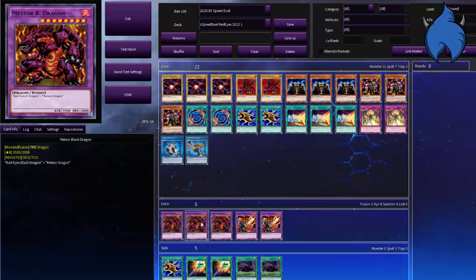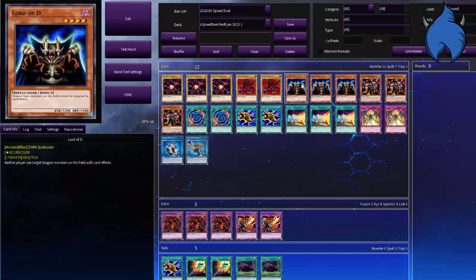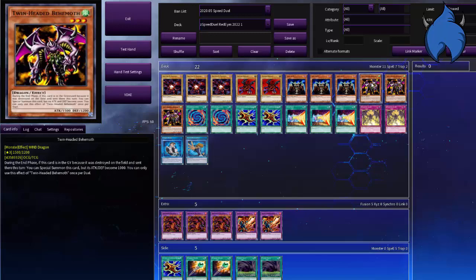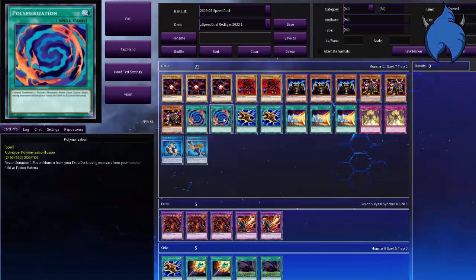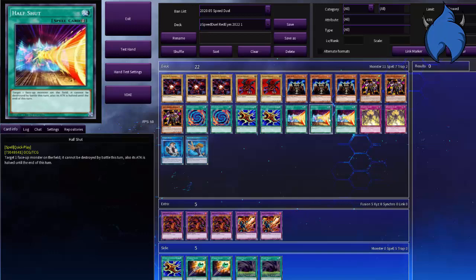Before I get into my explanations and rambling, let's go over the deck profile. We're going to start off with the monsters: three Red Eyes Black Dragon, two Meteor Dragon, three Lord D, three Twin Headed Behemoth. For the spells we have two Polymerization, two Flute of Summoning Dragon, three Half Shot.